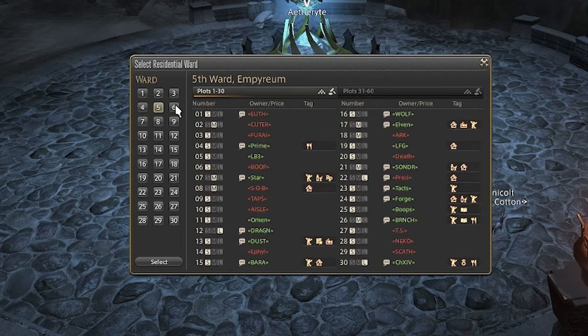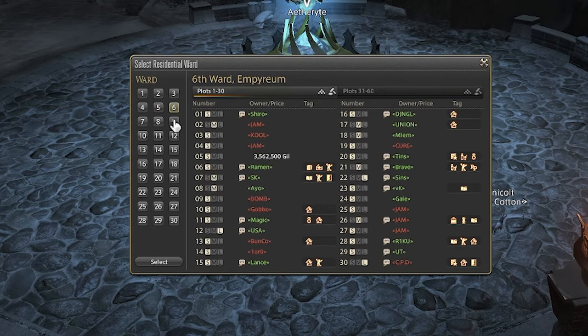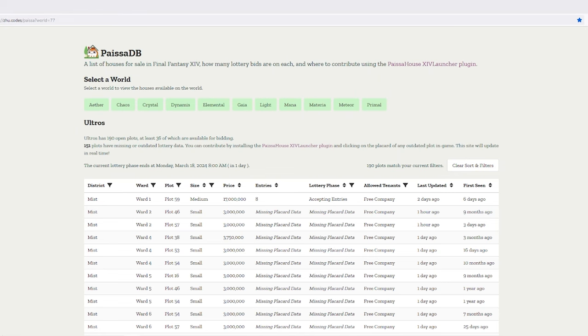I utilize a website that tracks all this information for me, and I was amazed that not many people actually use this site. Which site is it? It's called PaisaDB. Here I am on Paisa Database — it keeps track of every available house on every server. Every server. No matter which data center you're on, it's there. You just click on your data center and click on your server, and it shows all available houses on your server listed by district.